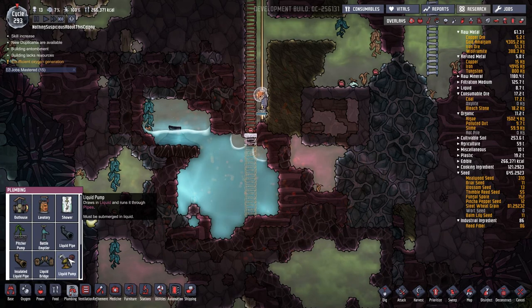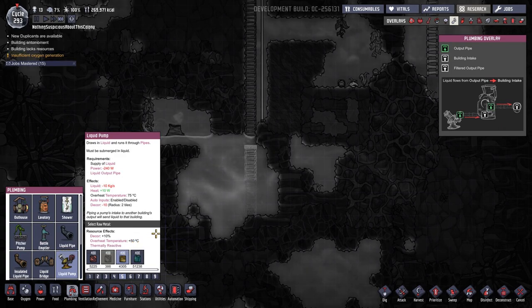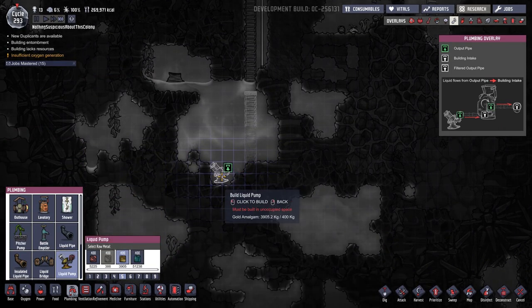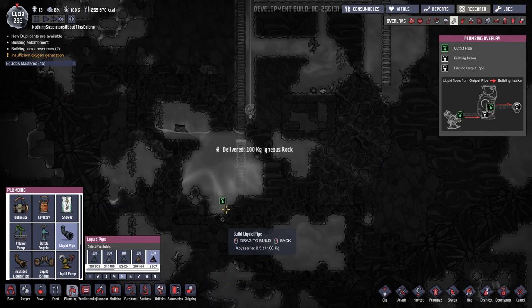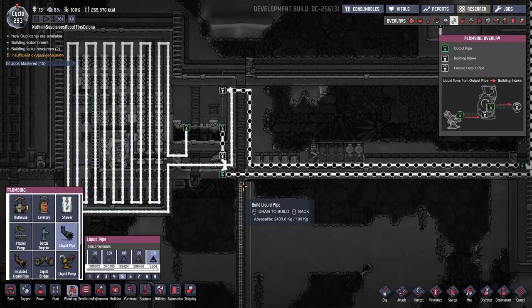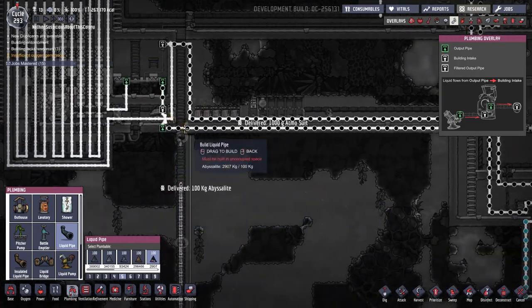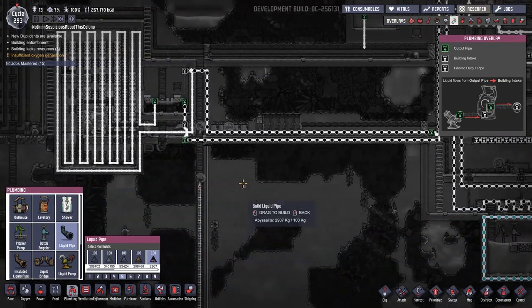Let's get our liquid pump. We'll make this out of gold amalgam for the plus 50-degree overheat temperature bonus — otherwise the pump will just melt — and we'll make the pipes out of abyssalite. It's going to be tricky navigating the pipes around here, but we'll figure something out. We always do.